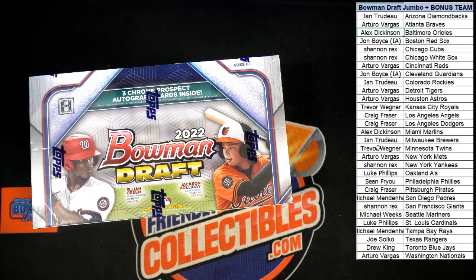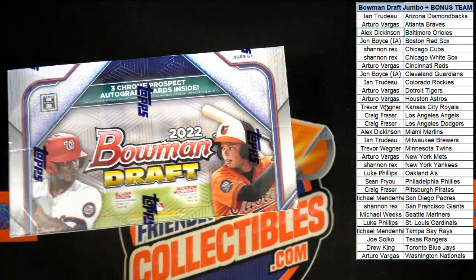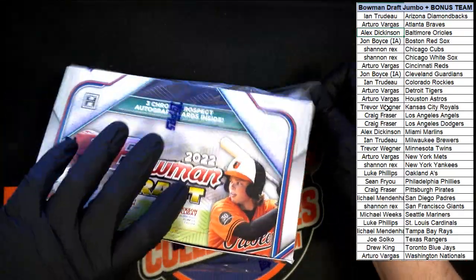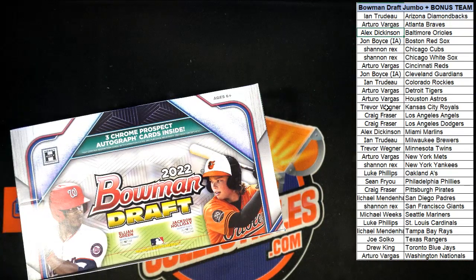All the pizza boxes, all the gum wrappers, everything - it's all in the way, it's got to go. Let's get the plastic off, get our 12 packs out, dig those three autos out of here, see who we got. Maybe we've got some cool parallels, maybe some nice inserts, low numbered stuff.